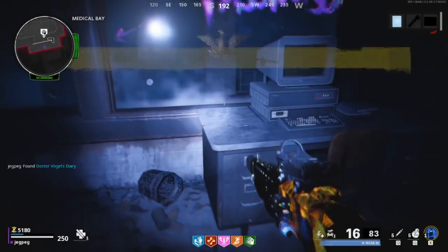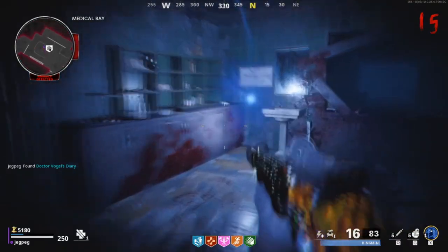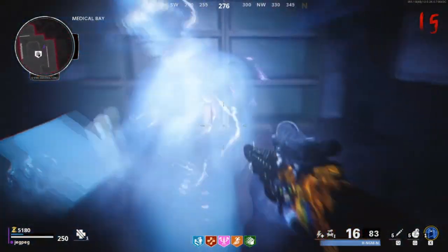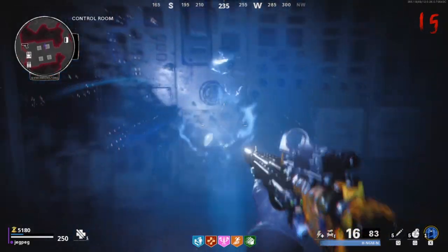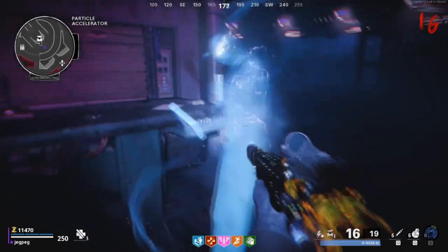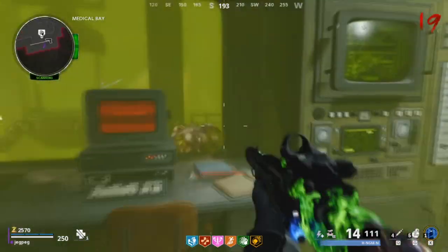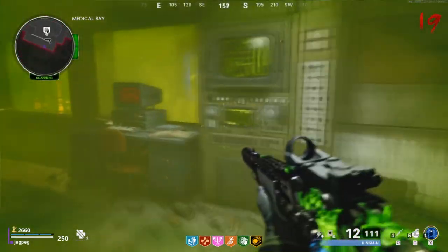Go next to this computer and pick up the book, then drop down and interact with the blue aura and then the ghost it spawns. Do this again in the control panel which is between these two pillars. You'll need to do it one more time in front of the workbench where you built the aether scope. Once this is done, go back to the computer where you picked up the book and interact with it. This will spawn in new aether portals you will need to go through in order to do these steps.